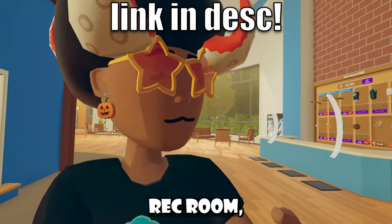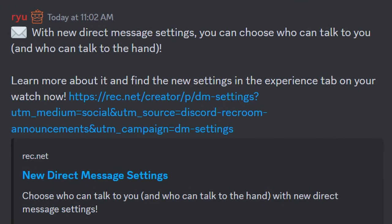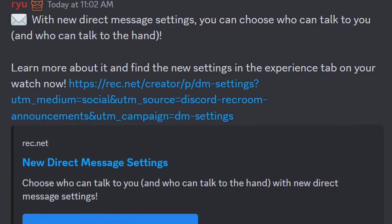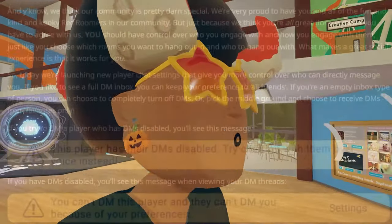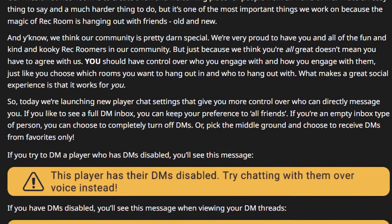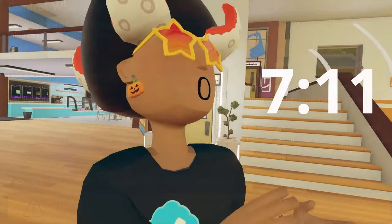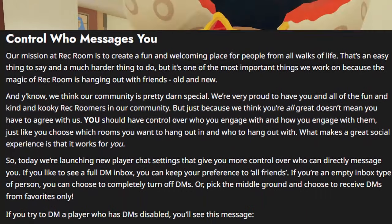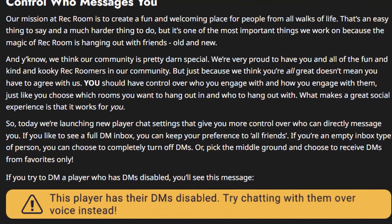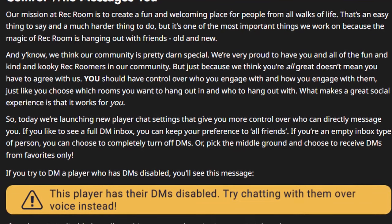Continuing on with messaging inside of Rec Room, we actually got a little announcement about the new settings. With the new direct message settings, you can now choose who can talk to you and who can talk to the hand. Learn more about it and find new settings in your experience tab on your watch now. So they essentially have this new little article talking about new direct message settings. Their mission at Rec Room is to create a fun and welcoming place for people on all walks of life — that's an easy thing to say and a much harder thing to do.